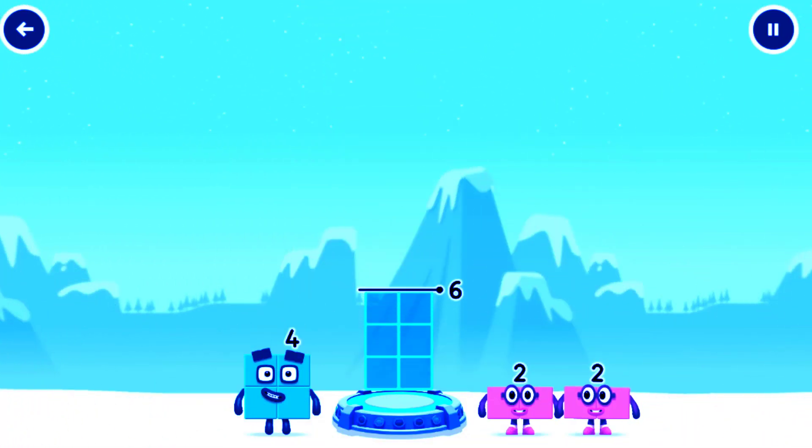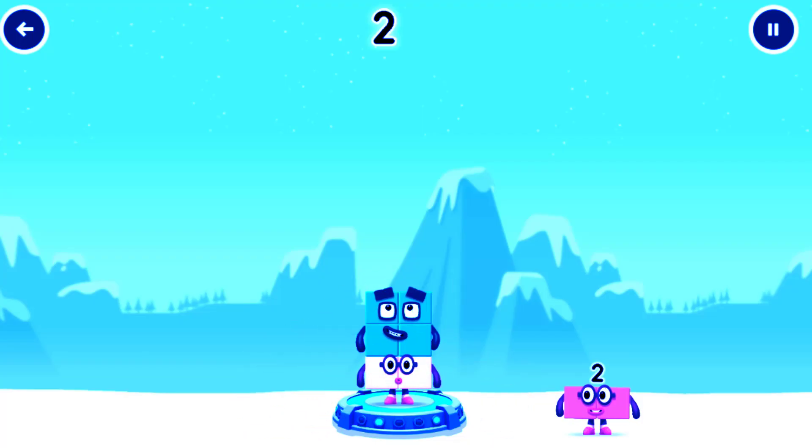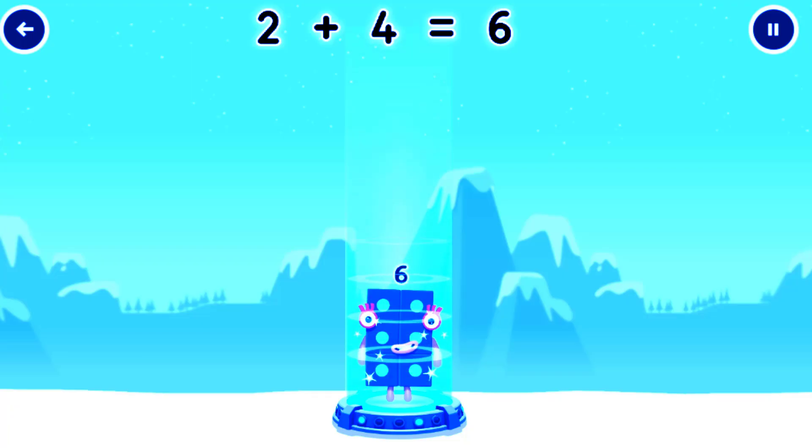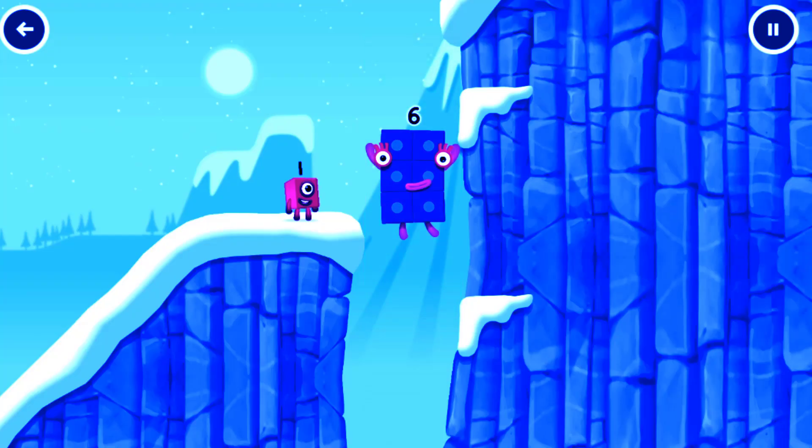Add number blocks to make six! Six! Six! Six! Drag number blocks into the middle until you fill all the spaces. Two. Correct. Two plus four equals six. Six. Fantastic.